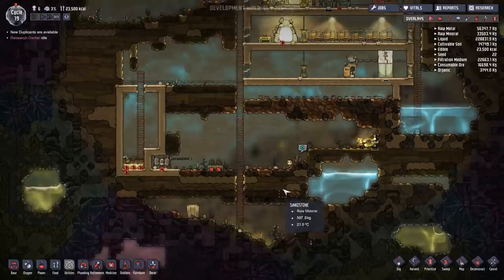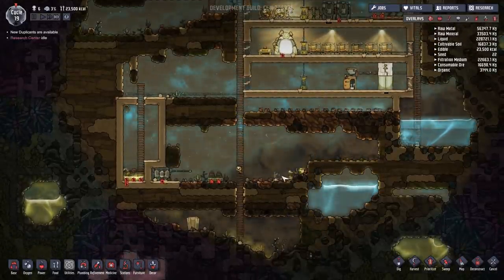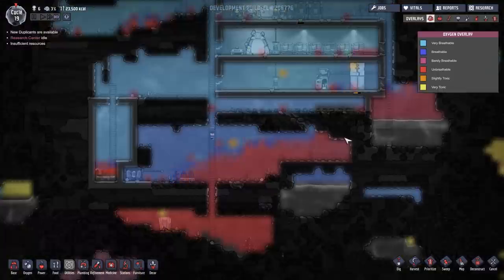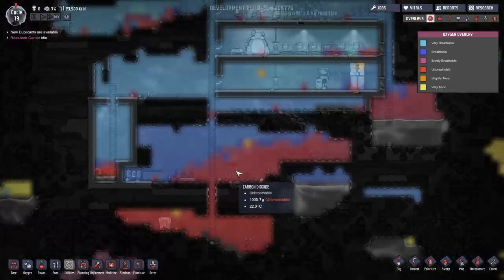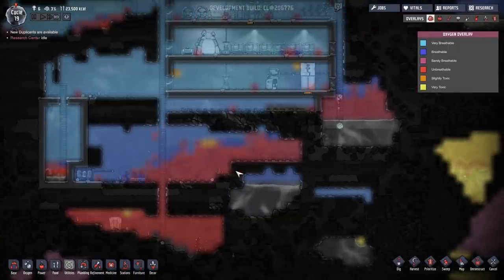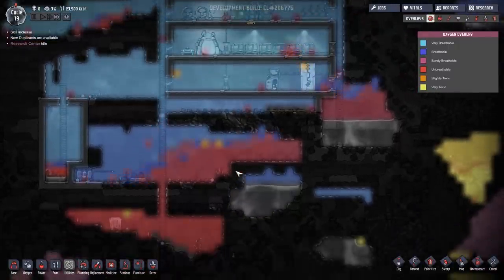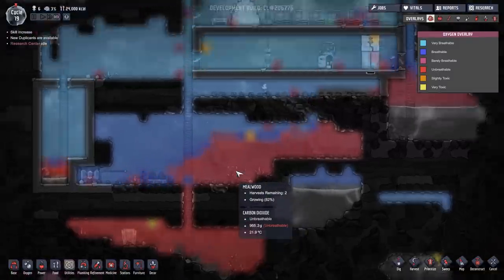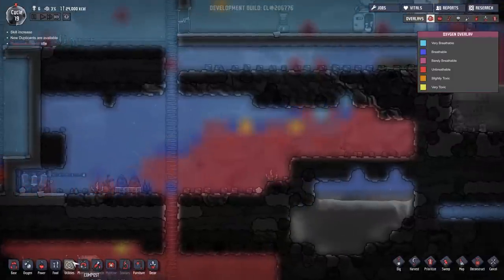We have an issue here - look at all this CO2. It's all building up around here. If I do that, look at all the CO2 - there's loads of it. Okay, that's an issue. We might have to fix that. Don't know what the solution is. CO2 scrubbers essentially.